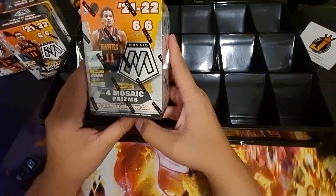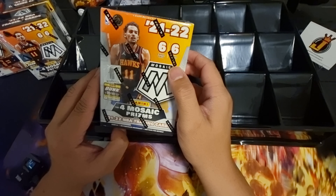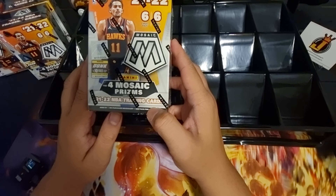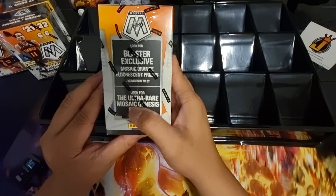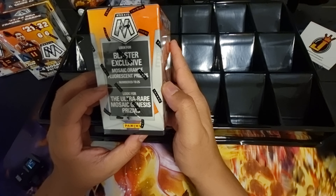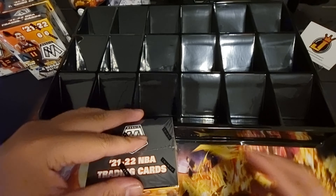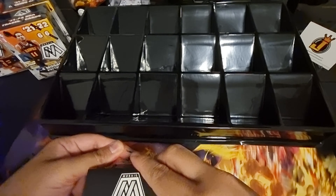Blaster box number one — six cards per pack, six packs per box, four mosaic prisms per box on average. Look for ultra rare mosaic genesis prism and blaster exclusive mosaic orange fluorescent prisms numbered to 225. Are we gonna be lucky and pull those rare cards? We'll find out.